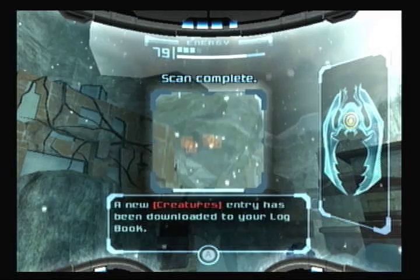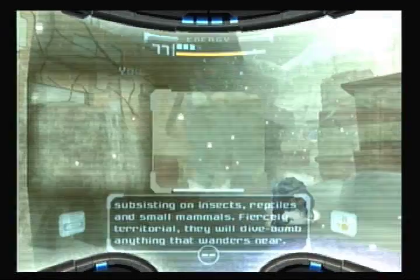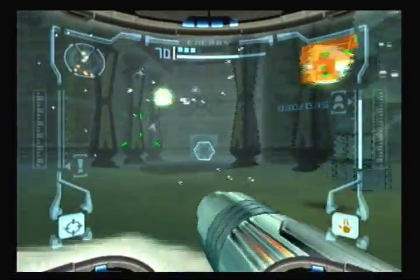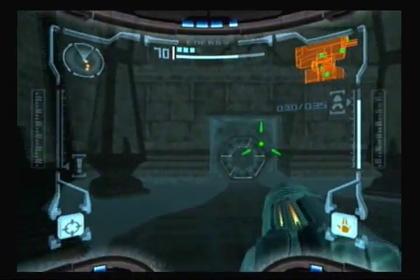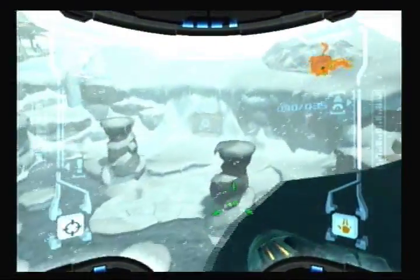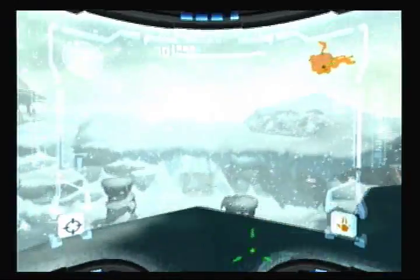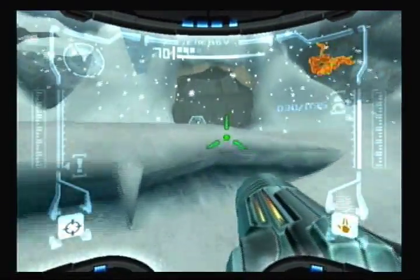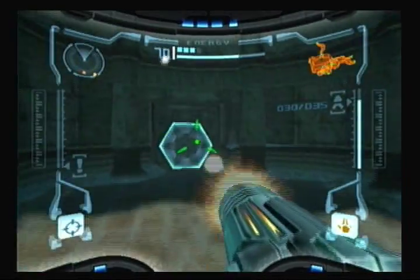I forgot a scanning range — scan these guys: Ice Shriekbats. There's a certain point in the game where these guys will disappear from Tallon 4 forever. You won't be able to find them or scan them. You want to scan them as soon as you can because it's soon enough that you might forget about them. Oh look — Ridley's shadow. That's nice. We're reminded of the reason we're here on this planet in the first place, which is Ridley, and it just makes us that more determined to beat him.